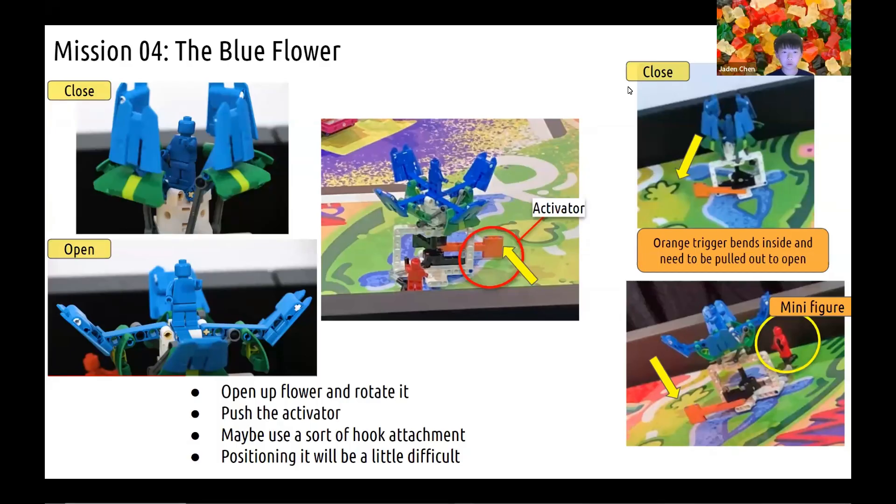This year's mission 4, the Blue Flower, also has an orange activator for the robot to pull. It is located on the left side of the mission model and bends inwards, and needs to be pulled outwards to open up the flower. It seems like there are many gears connected to the mission model, so to gain more points you would likely need to spin the flower once or even multiple times, and the flower petals would open up on the figure. Behind the mission model there is also a red minifigure, which could be part of the mission where you might need to collect it and send it somewhere. Navigation and positioning would also be a challenge; however, there are black and white lines slightly aligned with the mission model which could be used for reference, such as line squaring when approaching the flower model. By using a hook attachment, it could reach behind the activator and pull it back, or the robot could go from the left side and push the activator out with an arm.